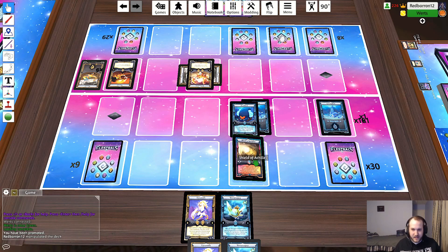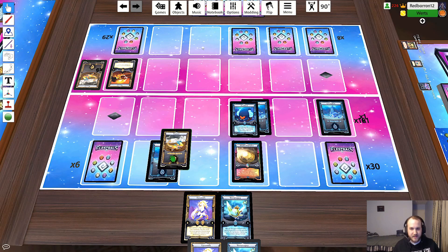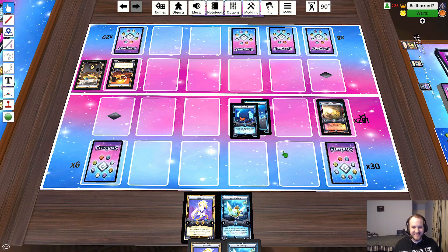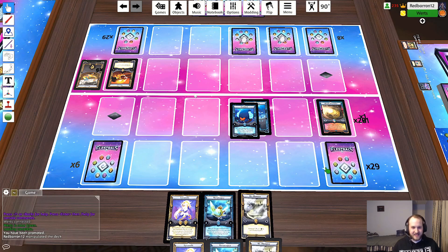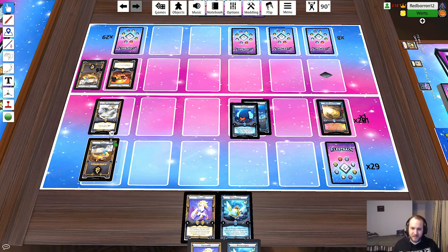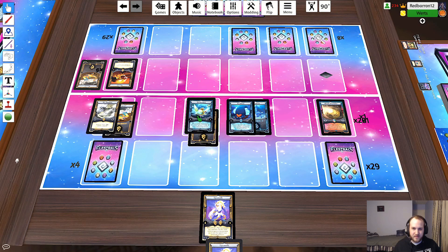I'll attempt to attack and you'll get shielded - I will take three. Probably should have done the back row. Hindsight is 20/20 my friend - I should have done it. I didn't realize you only had six life left. I will play a Mount Olympus, and then I'm going to play a Vertakwa with a Thunder on them. Attempt to attack - two, yep. Go ahead.